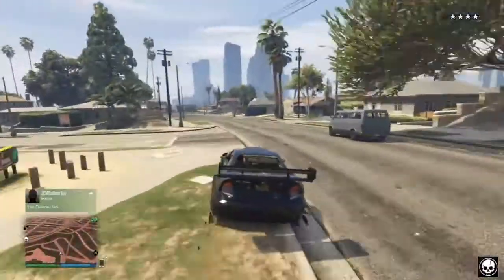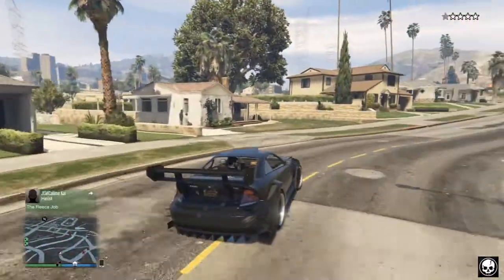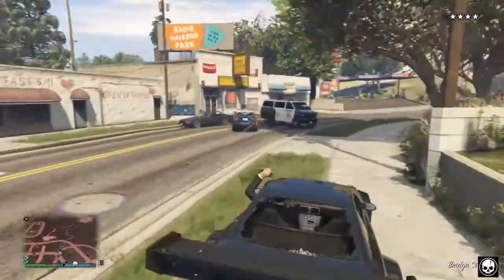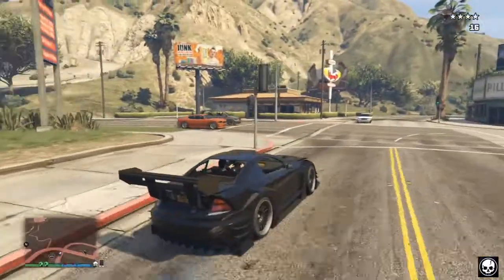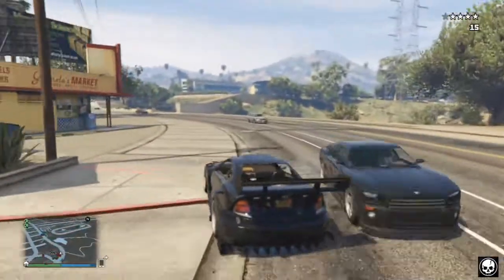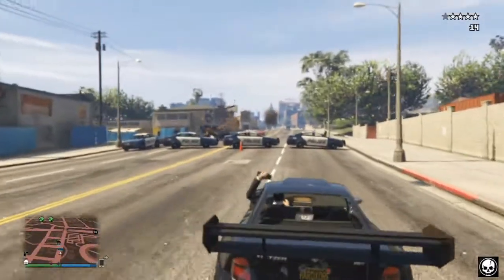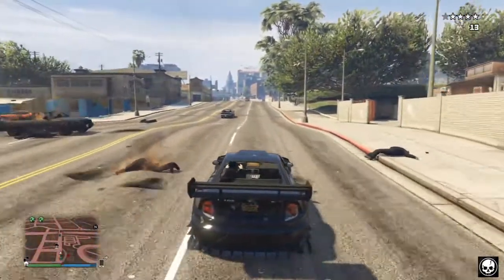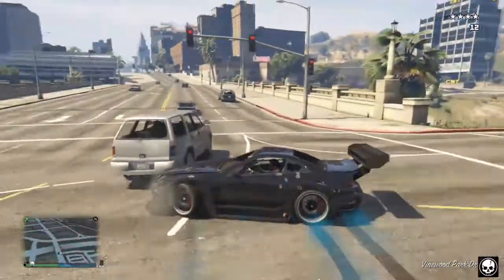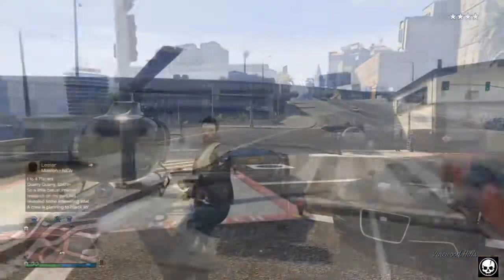Hey, welcome back to another Grand Theft Auto 5 video. My name is Stevie and in today's video I'm going to be showing you how you can get into Michael's house and Franklin's house within Grand Theft Auto Online. This is working on patch 1.29 but let me know in the comments if it works on patch 1.26 for older generation consoles. If you enjoy the video, drop a like and subscribe so you never miss out on future videos.